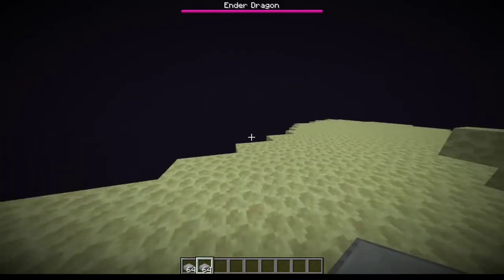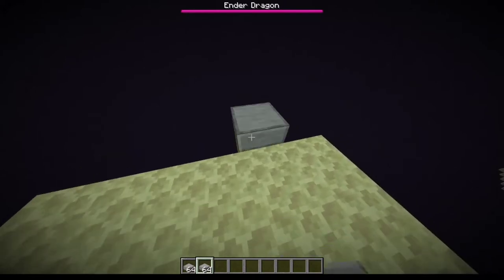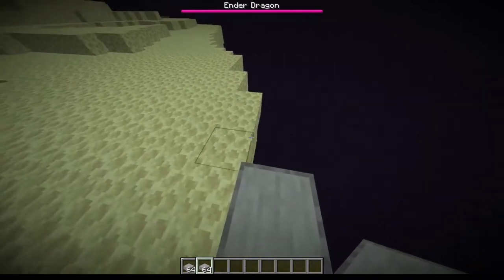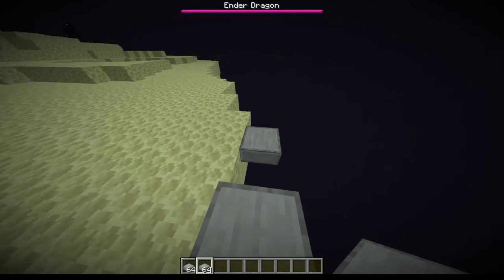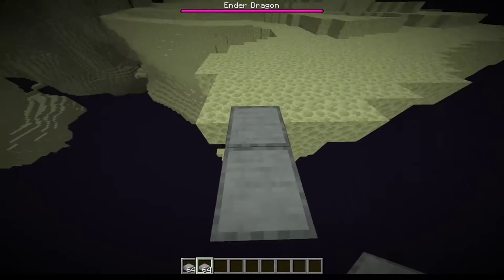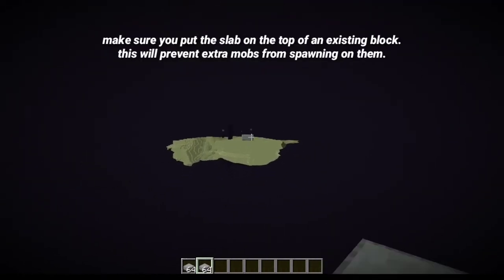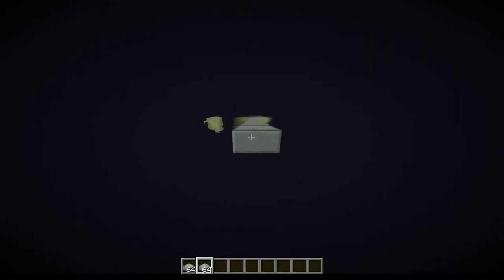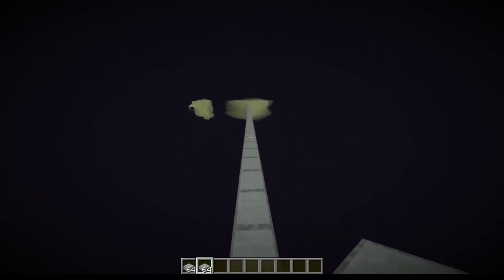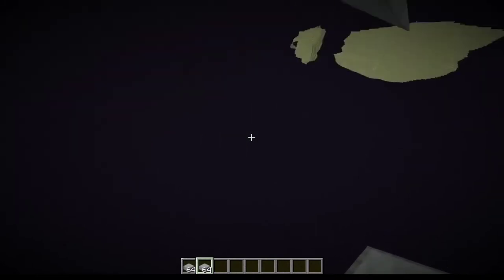How you're going to want to do this is go to the edge of the End island. This is a good spot right here. Make sure you place them right there — if you place them right there, I believe endermites can still spawn on them, I'm not entirely sure. But just to be safe, put them on the end. Once you're about three blocks out, make yourself a little platform. I would suggest doing this out of slabs as well, just to prevent spawns.